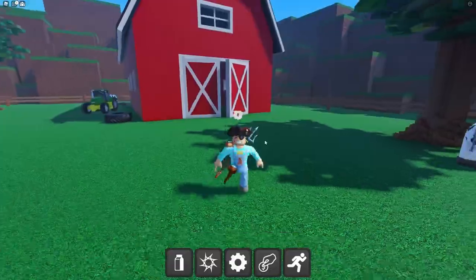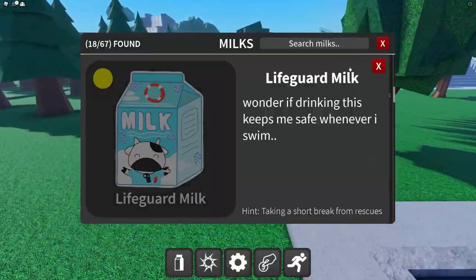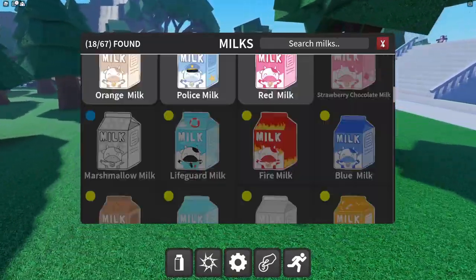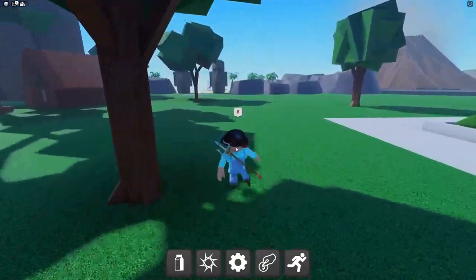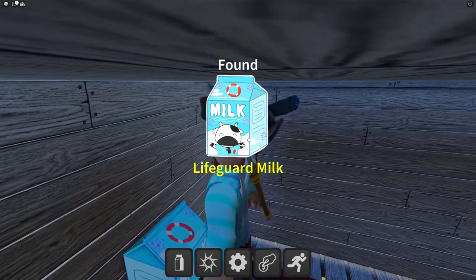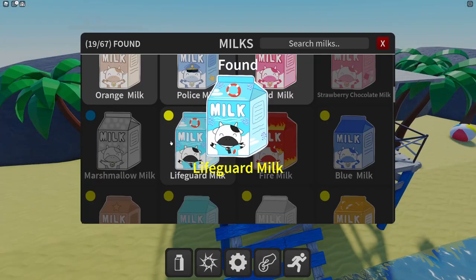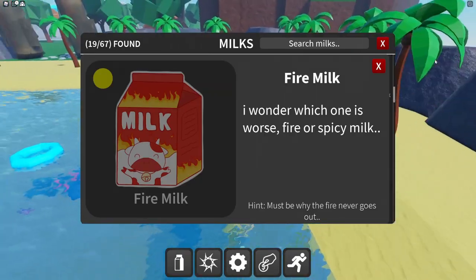Lifeguard milk — the hint is 'taking a short break from rescues,' so the lifeguard is obviously chilling at the beach. Oh yeah, there it is — the lifeguard milk! This is our first medium difficulty milk. Next is the fire milk — we went from water to fire.